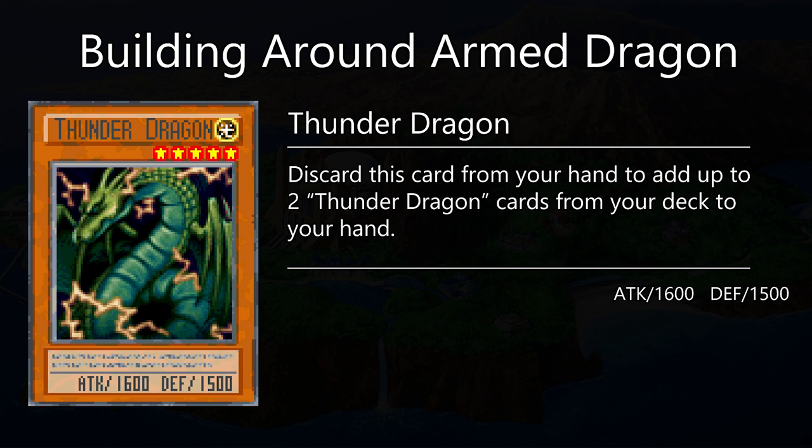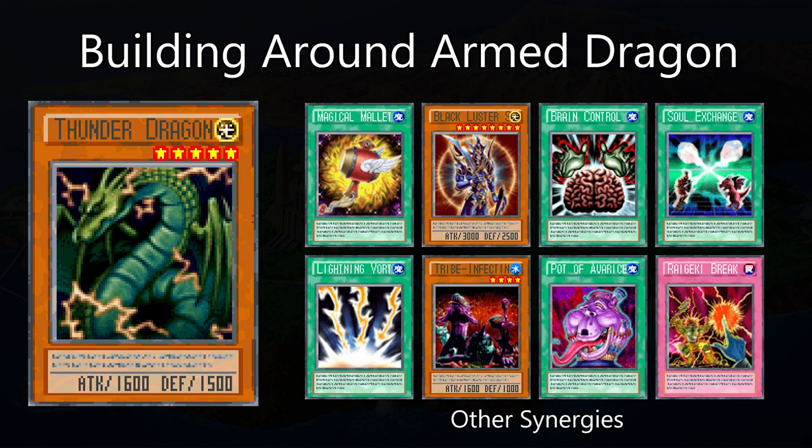Thunder Dragon allows us to thin our deck out of bricky draws, pad our hand to discard with Armed Dragon, Tribute to the Doom, Lightning Vortex, or whatever. On top of these more practical applications, you can also use Thunder Dragons to farm DP.